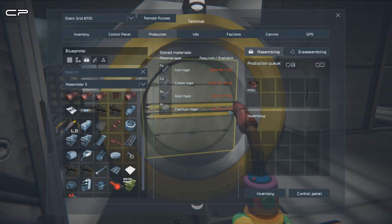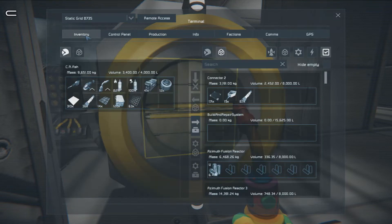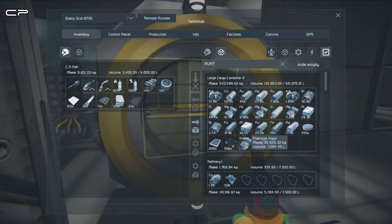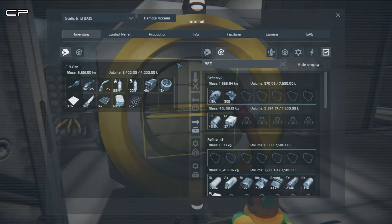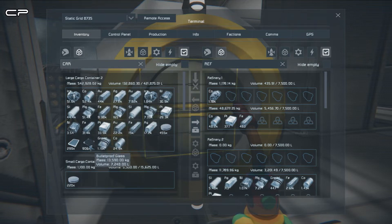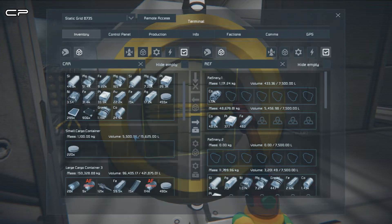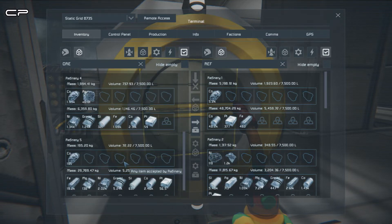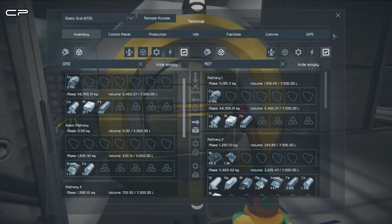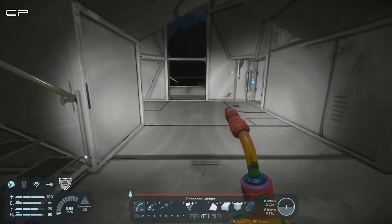Platinum - we should have platinum. There's thirty-three point nine thousand kilos of it there, so we should have enough. Let's see what the refineries are refining - cobalt. We've got nothing in here. Are we all refined? Hmm. Might have to build another miner - I was hoping to get away without building another miner yet.